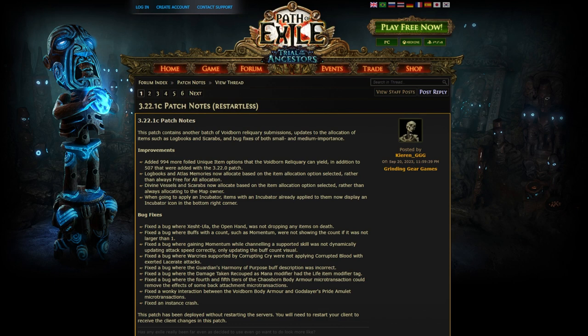We'll quickly go over the bug fixes now. Fixed a bug where Zeshtha Ula, the Open Hand, was not dropping any items on death. Fixed a bug where buffs with a count such as momentum were not showing the count if it was not larger than one — that would be kind of annoying, especially if you're using intensity. Fixed a bug where gaining momentum while channeling a supported skill was not dynamically updating attack speed correctly, only updating the buff count visually. So momentum is actually stronger now.